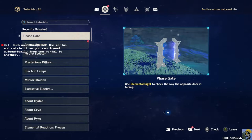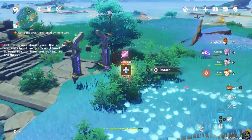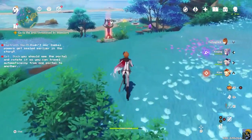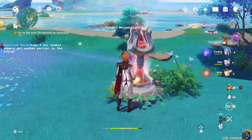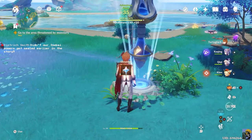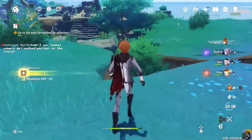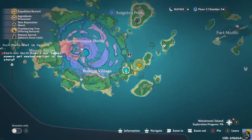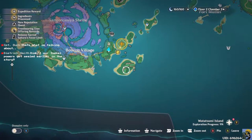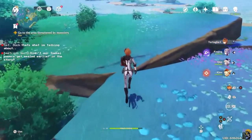Use elemental sight to check the way the opposite door is facing. This might be taking me backward. It seemed to work out okay. Great. Yes, Captain Duck. Thank you, my friend. Now I'm seeing that. All right, so where are we on the map now? We're getting really close to where we need to go. Perfect. We made it.